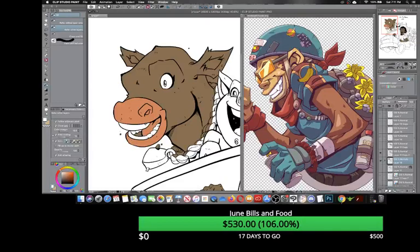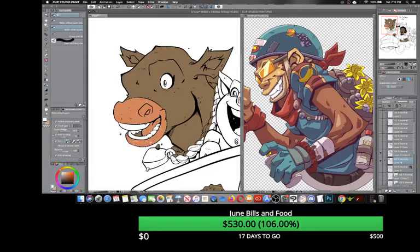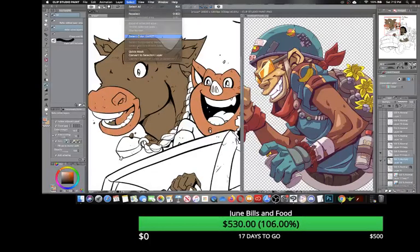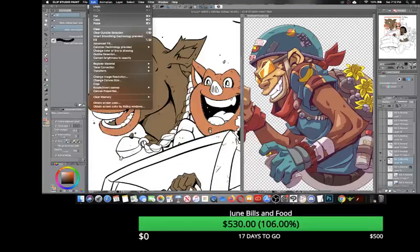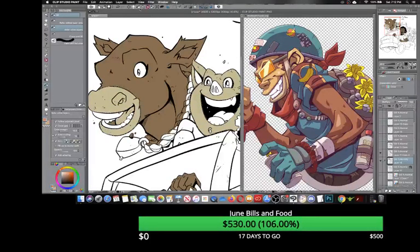One thing I love about CSP is keeping all my colors on one layer — all my flats on one layer. Go to Select > Select Color Gamut, and it gives you an eyedropper tool that selects everything of that color, even if it appears in multiple places on the canvas. So if I put that color on the pig too, Select Color Gamut selects all of it. Then I just go into Tonal Correction and can adjust to whatever color I want. That's how I lay my flats down.